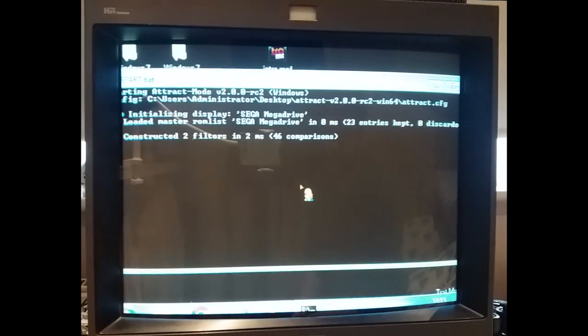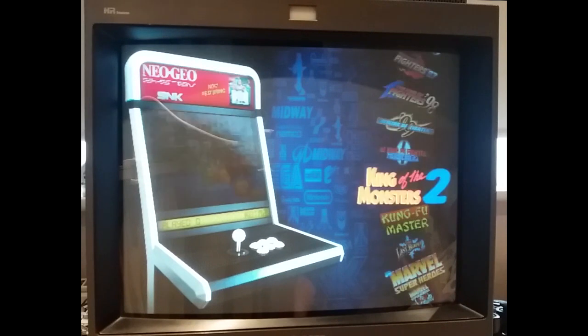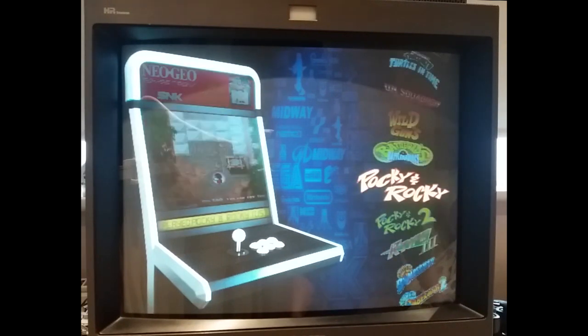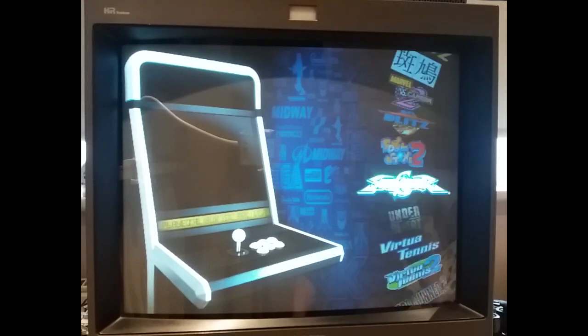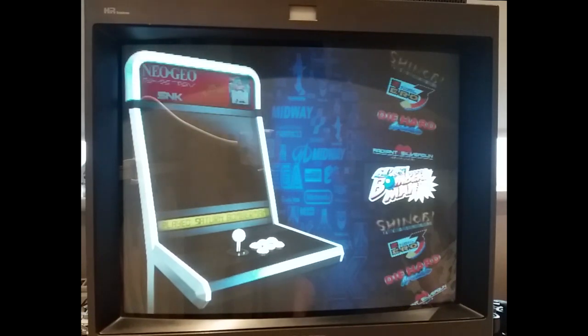You'll sometimes get this screen because of the nature of having to set up with a batch file and how attract mode launches. Sometimes that screen will disappear, sometimes it won't — it sort of depends how much it's been played. Anyway, I'm just flicking through these very quickly and you can see a whole range of different stuff.